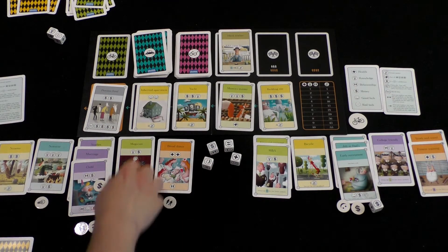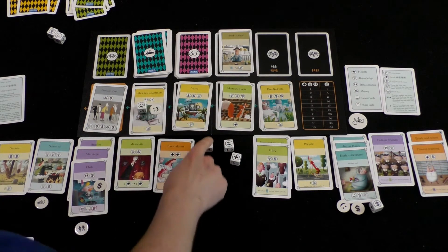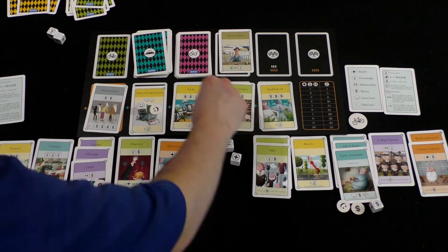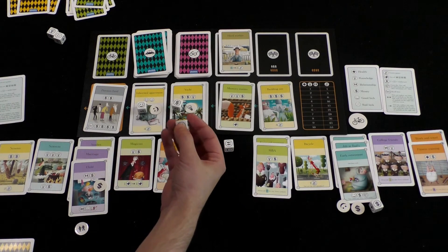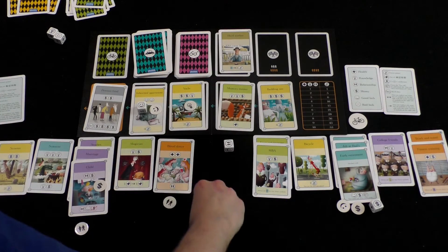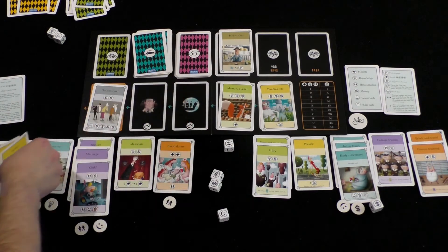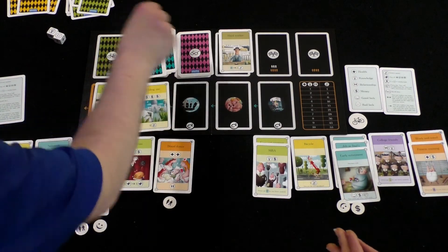I can actually spend my money on the child to keep this one happy, and I'm left with all of this. I could put happiness and happiness to take this yellow card for four victory points. This needs money and a light bulb which I can convert. So I could do money, light bulb, and then use my wild to convert a plus sign into the money I need. I'm going to buy these two yellow cards for victory points mainly. And my child is taken care of.